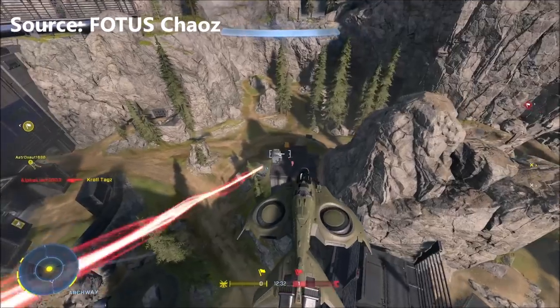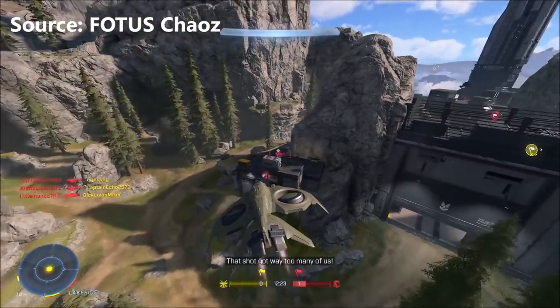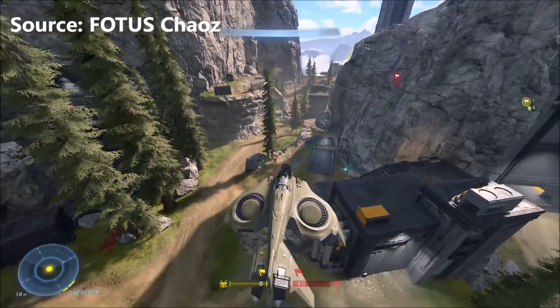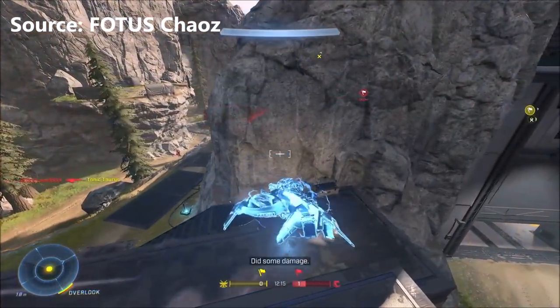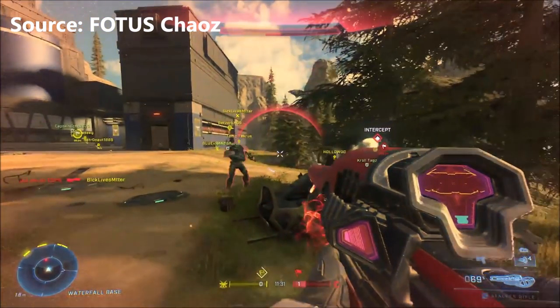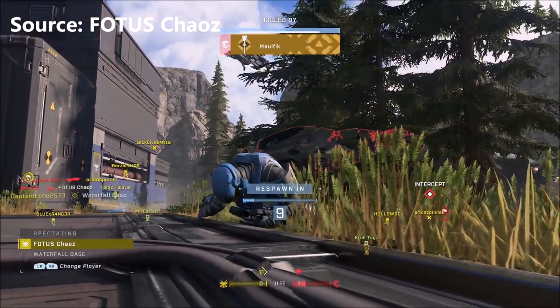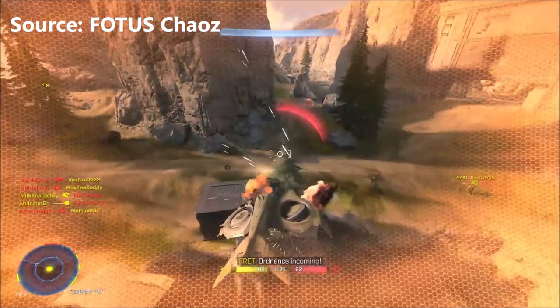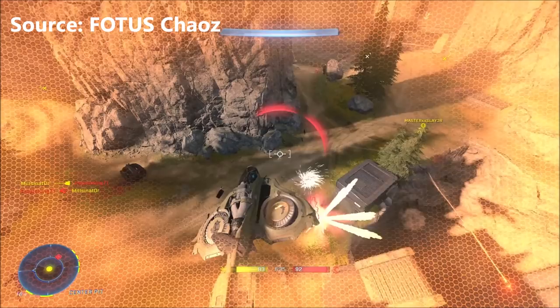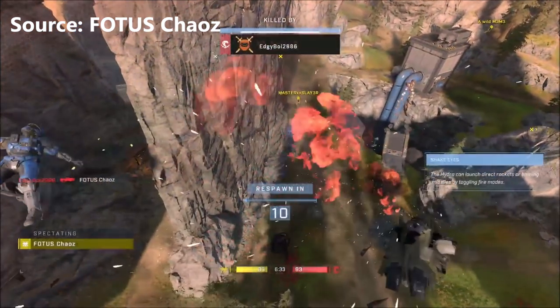Number seven is pretty notorious. My friend PhotosChaos provided several clips of desync issues. In one clip all the shots are clearly hitting a Spartan but not actually registering. In another, he gets out of his Wasp and the enemy is meleeing nothing — then PhotosChaos just drops dead from a melee according to the kill feed even though the enemy wasn't physically there from his perspective. Also, Hydra rockets fly visually past his Wasp but still connect and blow him up. These are pretty serious desync issues right now.